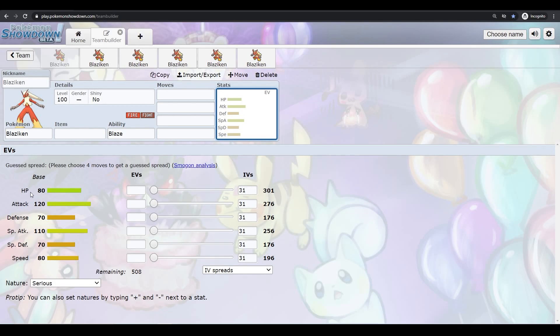Blaziken in Pokemon Sword and Shield has 80 HP and 70 in both defenses, so it isn't the tankiest thing, but it can survive a hit or two, especially a neutral one from something that isn't super powerful. But the thing Blaziken is pretty much known for is damage, with 120 Attack, 110 Special Attack, and 80 Speed.